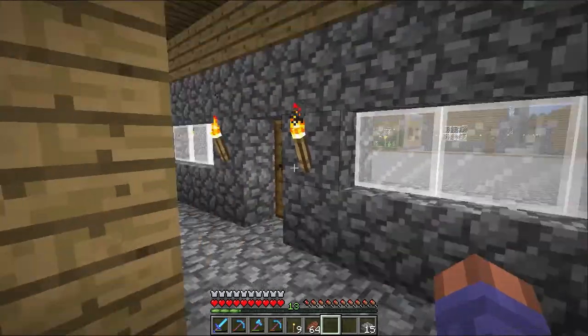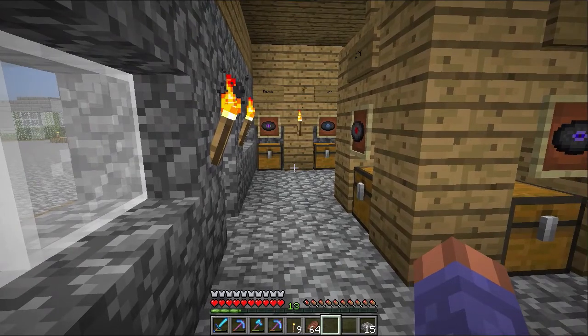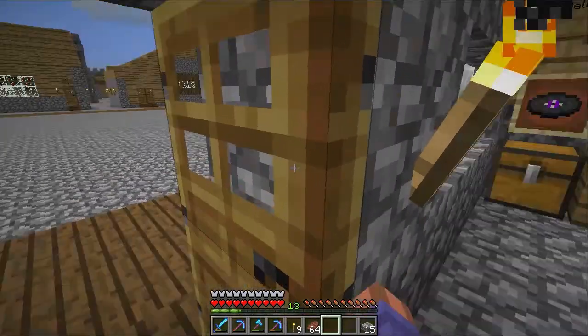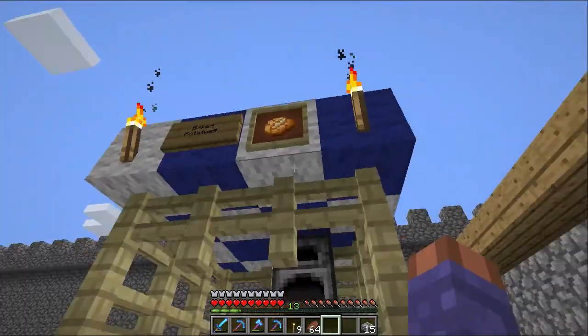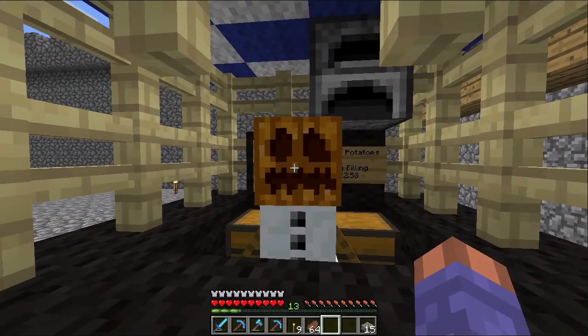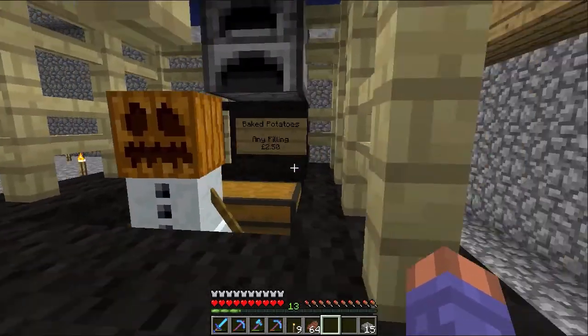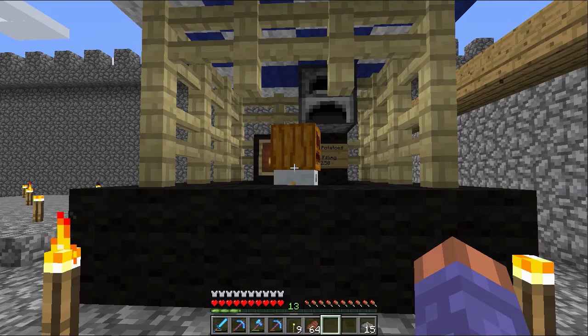That's another thing off the list — the jukebox and music display done. The sign for Mall is there, the snowmen guards are done. Now this one involves you guys — I'd like you to come up with a name for this guy here. For those who don't know, this is the jacket potato stand where we can get some baked potatoes. Put what you want in the comments and I'll pick my favourite.